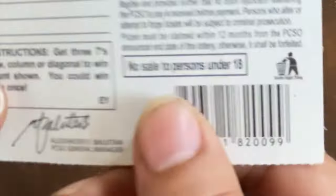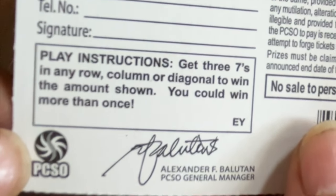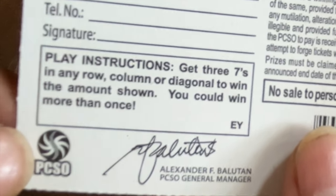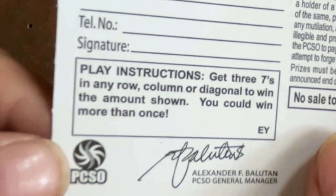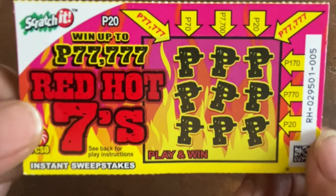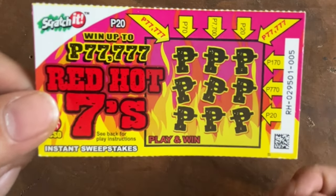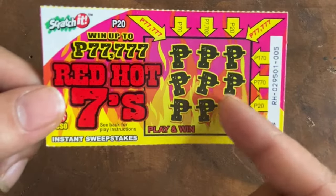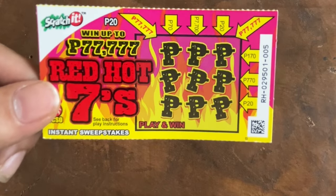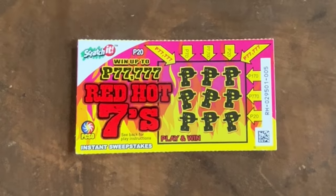On to Red Hots — very easy to play also. Find three sevens in a row, column, or diagonal to win the amount shown. You could win more than once, which I have. Usually I'd say I've won four times with the double prize on this ticket. Let's see — hopefully we get a diagonal today.